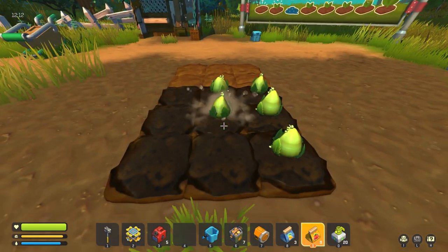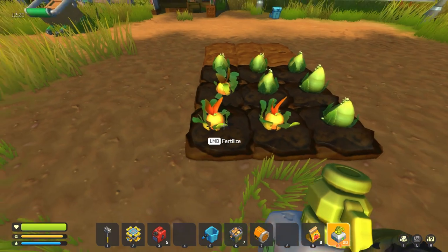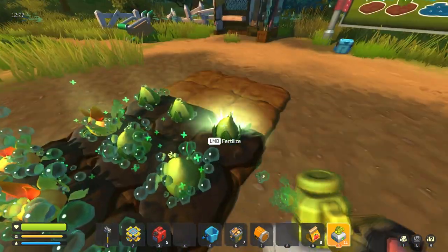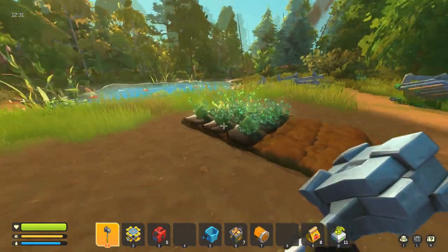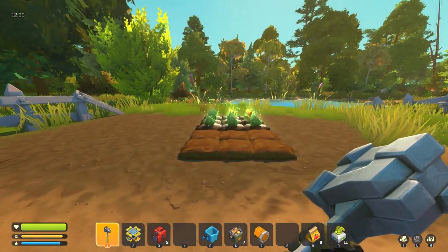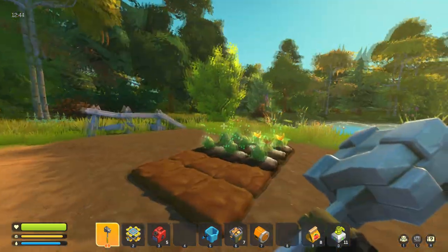Let's put out a smattering of carrots and tomatoes — five tomatoes, only got three carrots. Put the carrots down, put the tomatoes down, and they're all watered. Now we'll fertilize them all so they grow a little bit faster, and very shortly I should get a warning about illegal farming and the bots will come and attack at midnight.